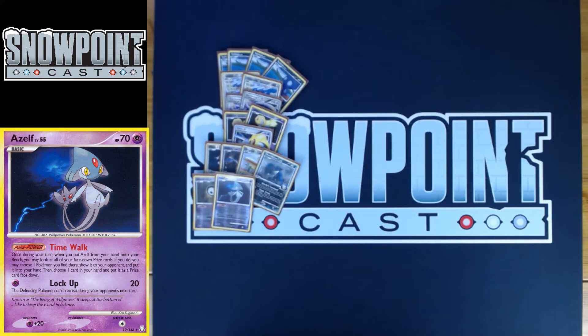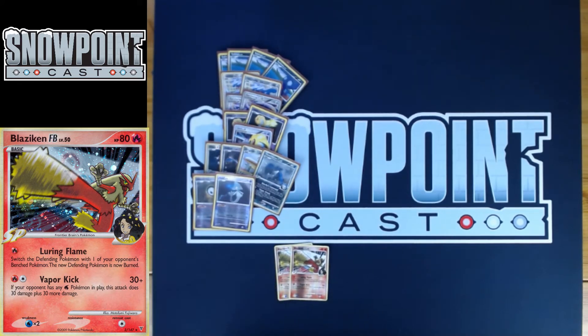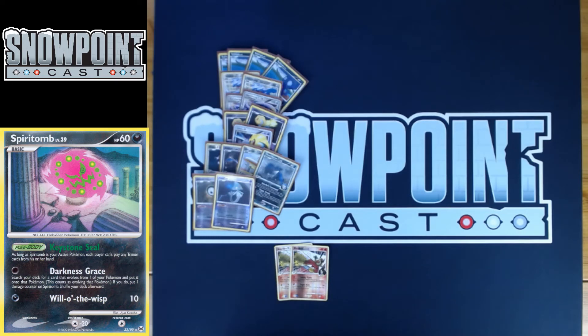Now we're going to talk about a tech option: Blaziken FB and Blaziken FB Level X. Blaziken FB has 80 HP, a single retreat, and a weakness to water. Luring Flame for one Fire switches the defending Pokemon with one of your opponent's bench Pokemon, and that new defending Pokemon is now burned. It doesn't seem amazing but has a lot of really good uses. If your opponent starts a Spiritomb, you chuck a Blaziken active, bring something else up — now they have to dedicate energy to retreat if they want the Spiritomb back, and you open yourself up to not getting Trainer locked.